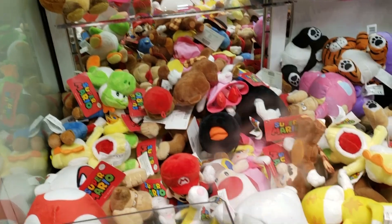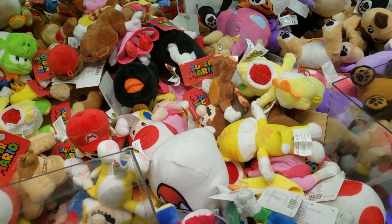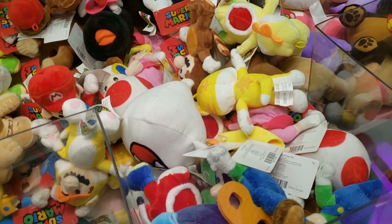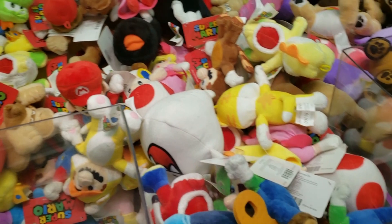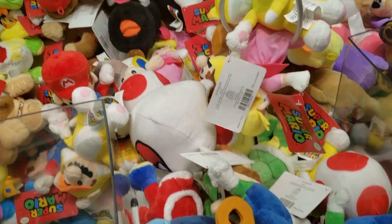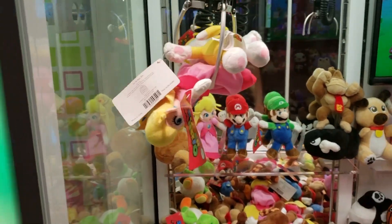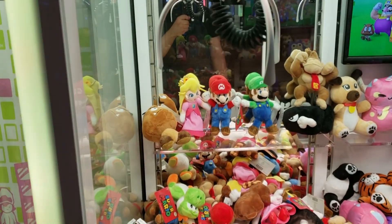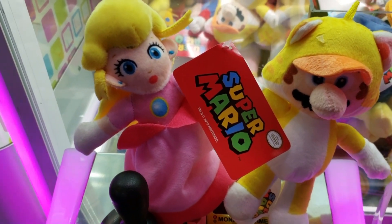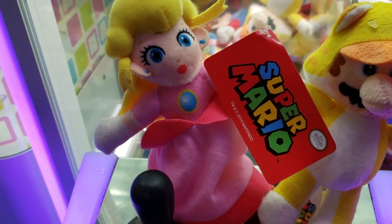Okay, Mario plush time. I'm not actually sure what to go for in here because everything seems to be out of range. That Boo seems possible. Actually, Cat Mario might work if Boo doesn't get in the way. Go down. Oh, it's around it - two for one! Yes, drop it. Wow, that was really good - one try. Got Mario, got Cat Mario from Super Mario 3D World, and Princess Peach. Cool.